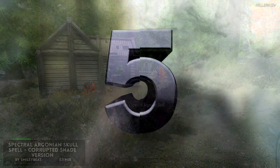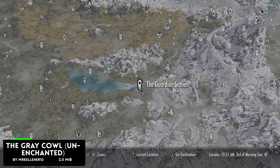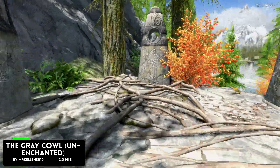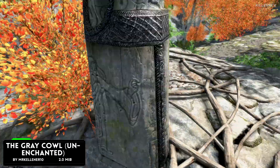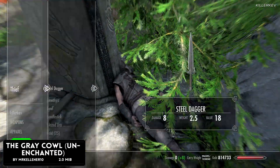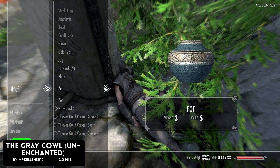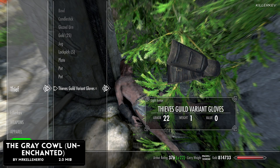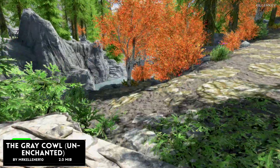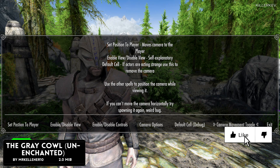The Grey Cowl, coming at 2MB of a download. This is going to be the unenchanted version of this iconic hood. There is a dead thief at the Guardian Stones wearing a strange mask, hood, or cowl — not too sure what it is, but make sure to go and check it out. But hurry, you need to be wary of the weird things that happen to corpses within Skyrim. Pretty easy to find this one, tucked up right near the left-hand side of the Guardian Stones if upon looking at them.